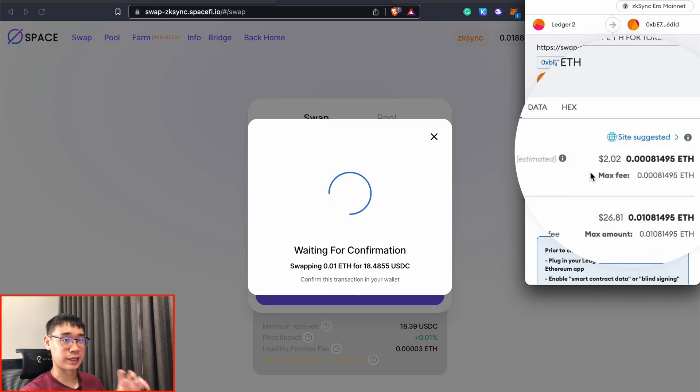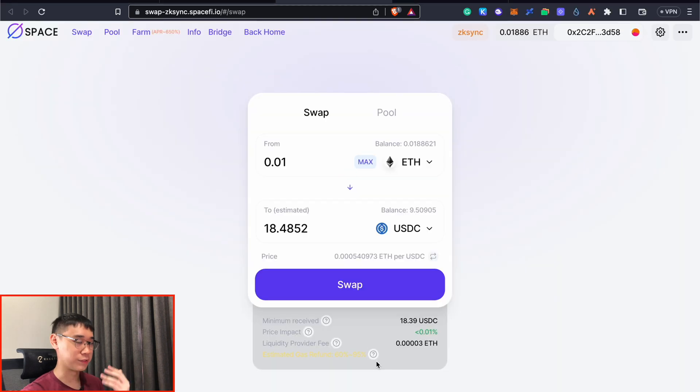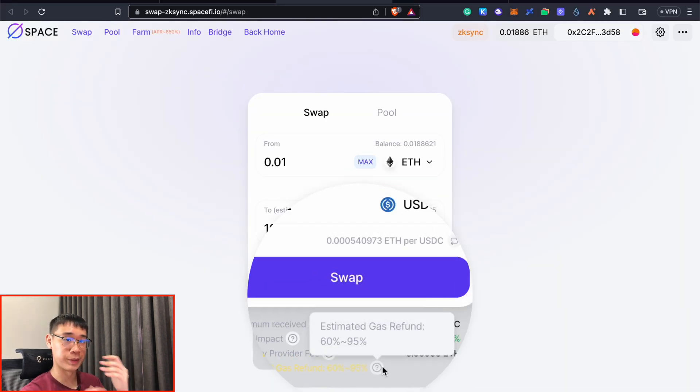You may notice that the gas fees are actually quite high, where it charges you about $2 for this swap transaction. However, it's actually not that expensive as what MetaMask estimates it to be, and you may even get a refund of up to 95% of the gas fees that you pay for this transaction.